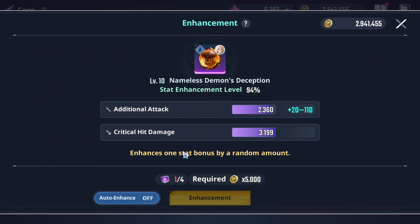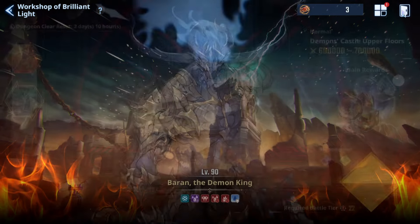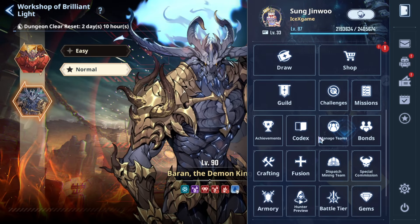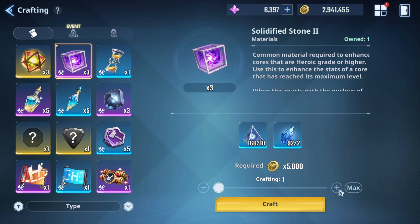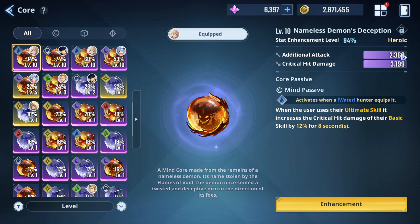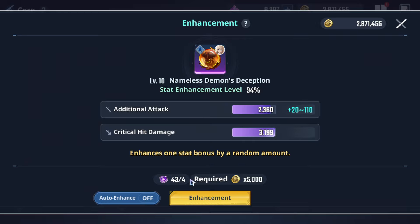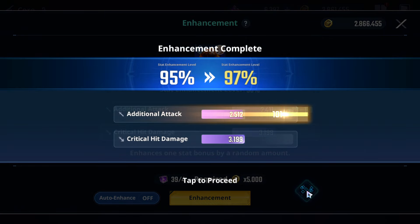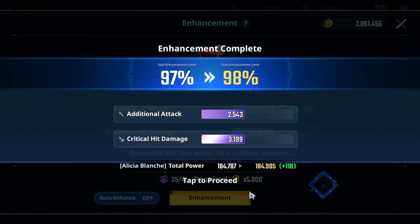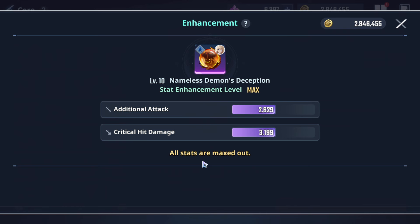You can grab the enhancement material from here. Enhancement needs about four materials. Even if the percentage is maxed, no need to worry — it will give additional attack. Let me show you: 95 percent... 97 percent... 98 percent... and here — 100 percent!